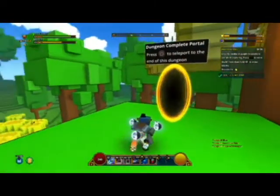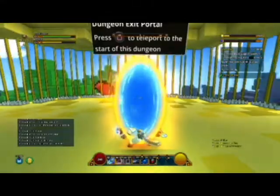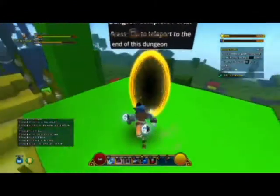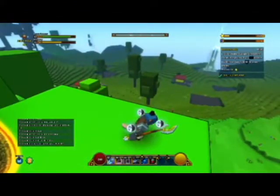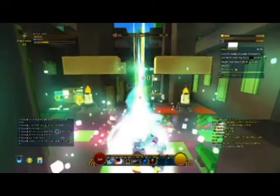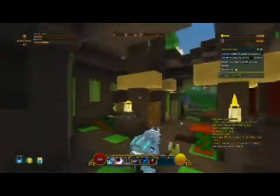Oh geez. Did you see that? Look for nodes of purple shapes down. The dodge rolling does nothing. And now I look like this thing. What just happened?